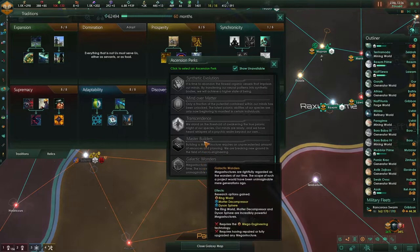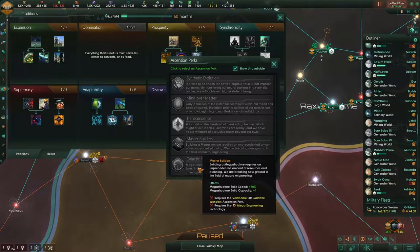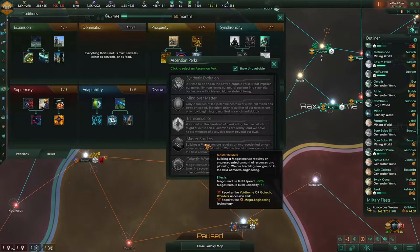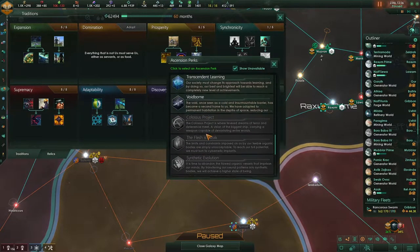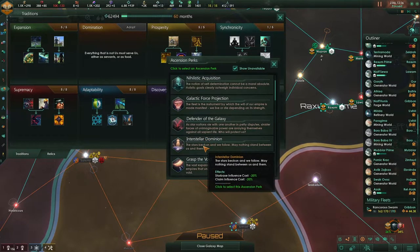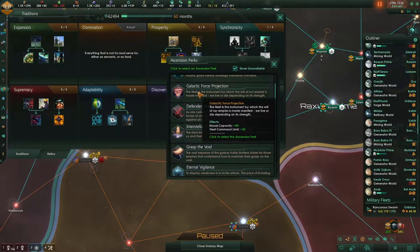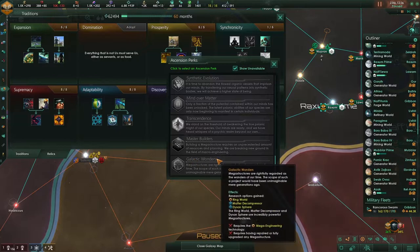We can't do mind over matter, we can't do several others. We could go for master builders. I wish we could build a dyson sphere — that would be so nice — but we just don't have the mega engineering technology. I could go with galactic contender for more damage against fallen empires, or focus on naval cap, but I'd have to spend all my points just for that.